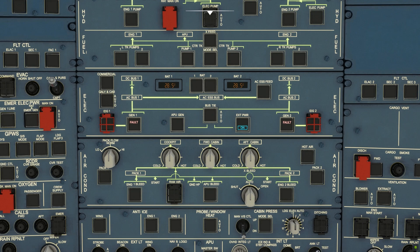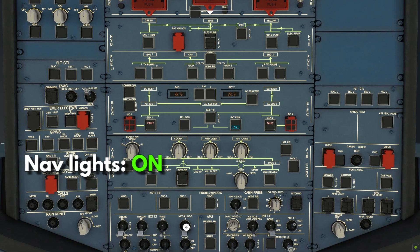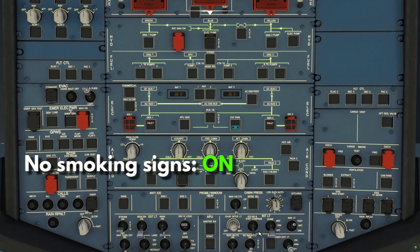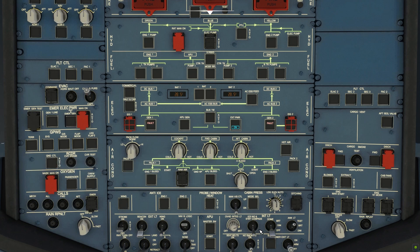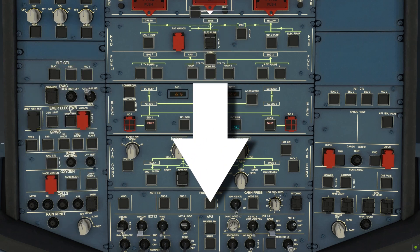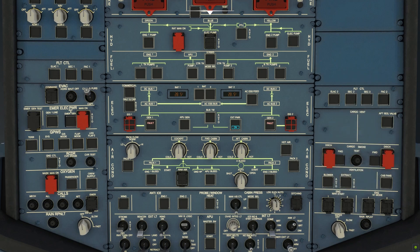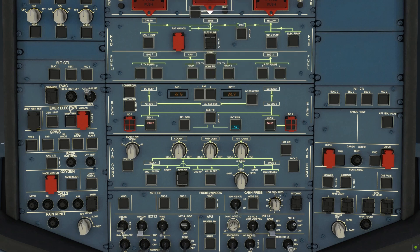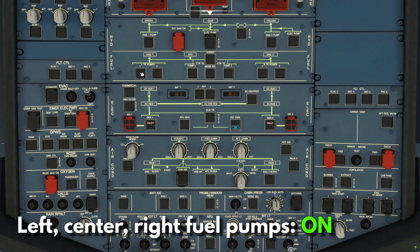Now that our aircraft is alive, we go down to our lights panel and turn on the nav lights, turn the strobe lights to auto, and turn the no smoking signs to on. That's it for now. Not everything is simulated in the game, except for a few buttons and switches, so following the checklist flow, the first thing that actually works in the game is the fuel pumps. We turn the left pumps on, the center pumps on, and the right pumps on.